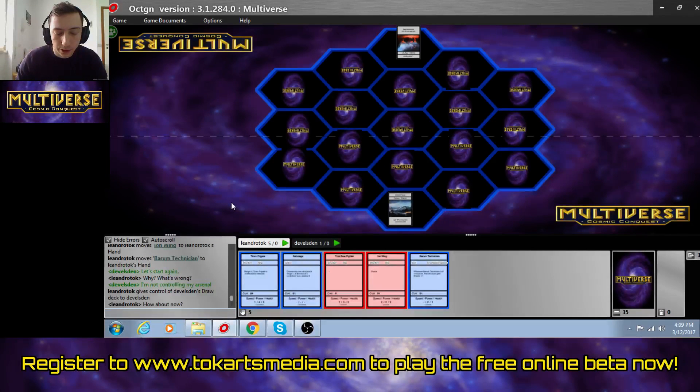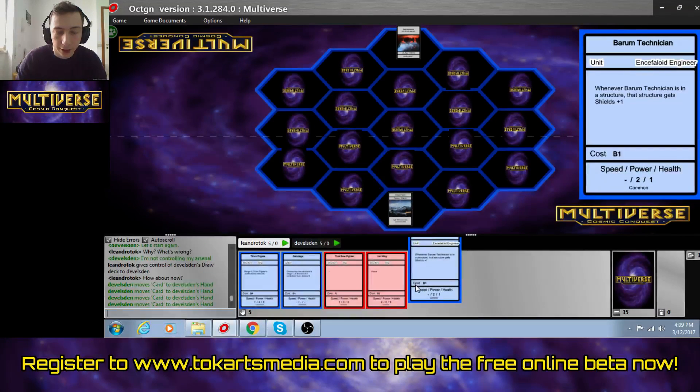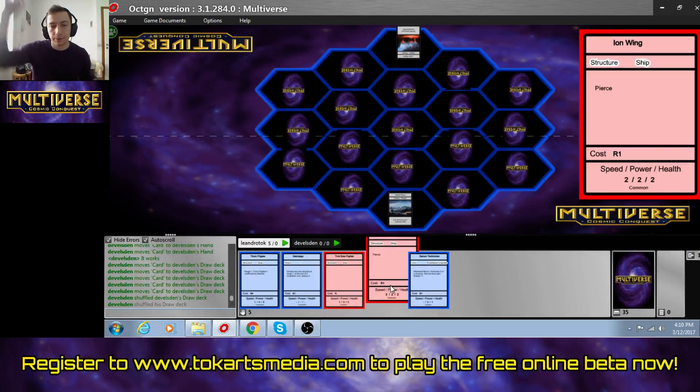The way it worked before that is that we had the speed stat, which would determine if a card could move in one turn and how many times it could move. So this card, for example — the Ion Way — has a speed stat of two. The way things moved before was that if something could move more than once, it explored all the spaces in between where it started the movement, moving one space at a time, therefore exploring a lot of spaces each turn.